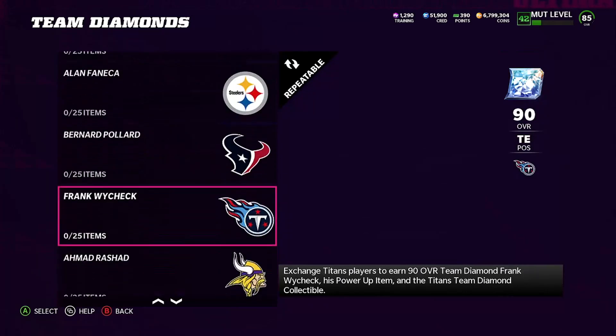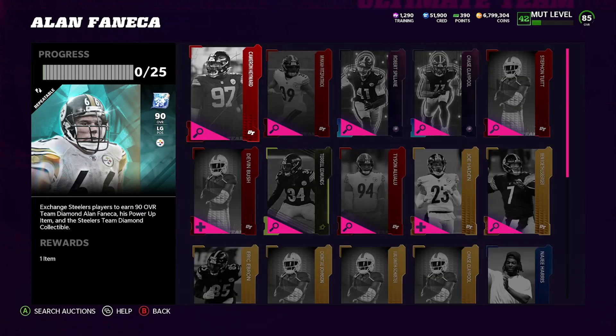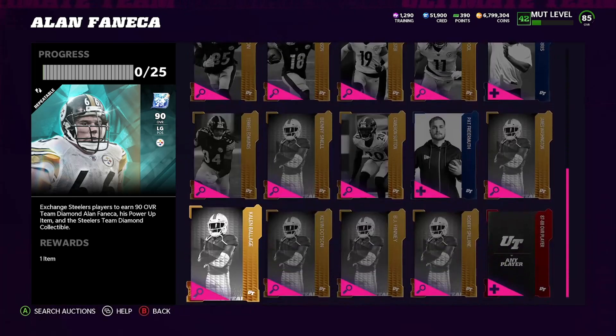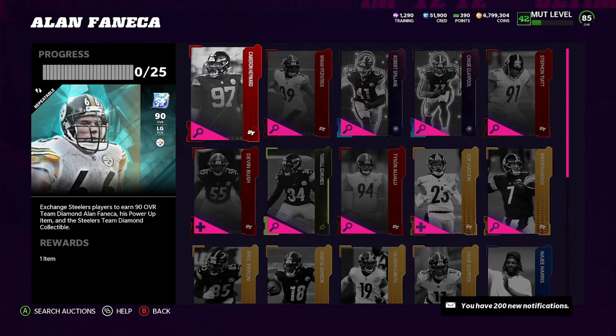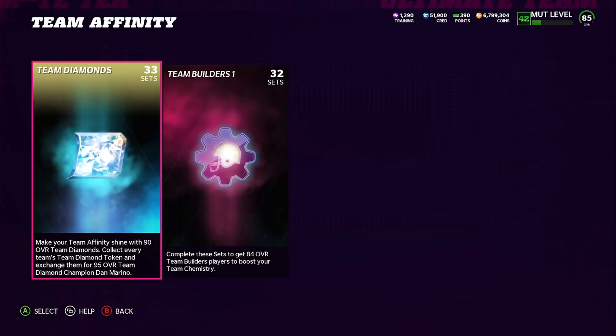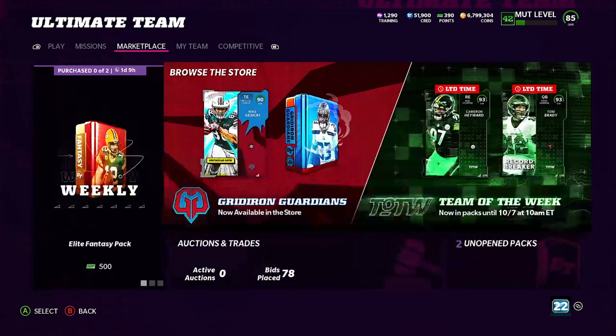I'm going to put Alan Fenneca on my Cardinals squad because he gets Cardinals chemistry and I need him anyway. I do have a video coming out tonight — it's going to be a tips video about linemen, and I am doing a giveaway: either 100,000 coins or a $10 gift card for PS4 and PS5 players. That giveaway will be in tonight's video. That's my video for today — probably dropping two videos today. Have a great day, even better tomorrow. Peace out, my Gs.